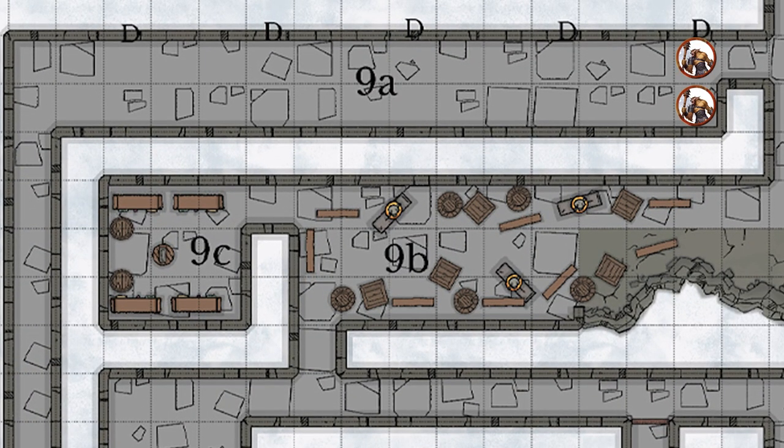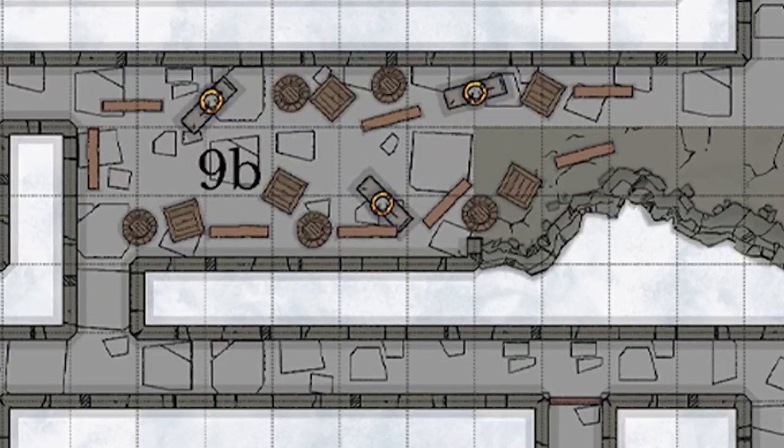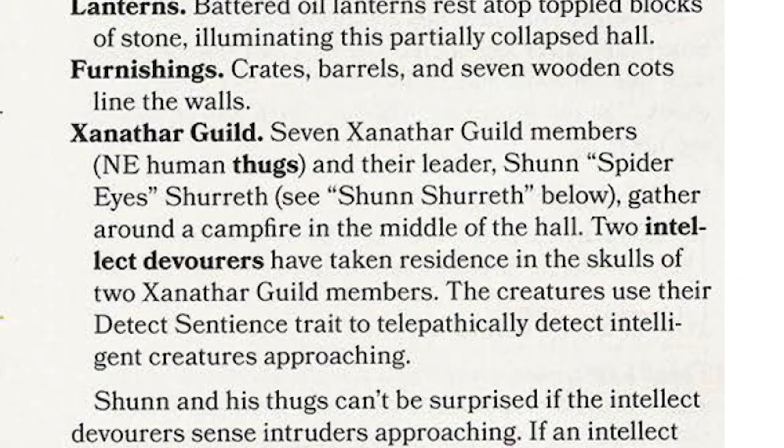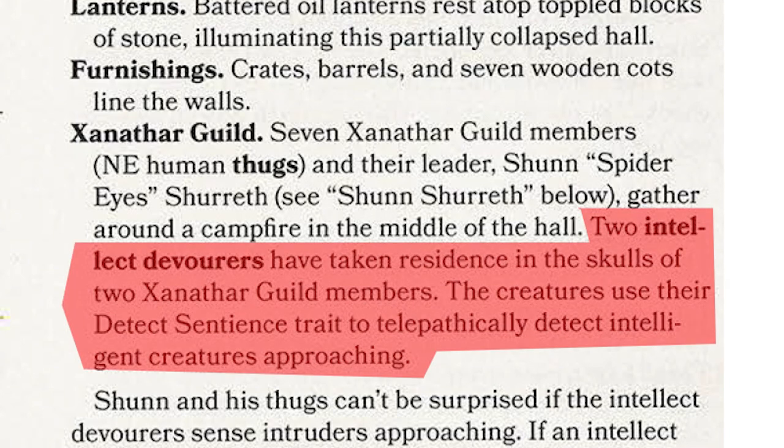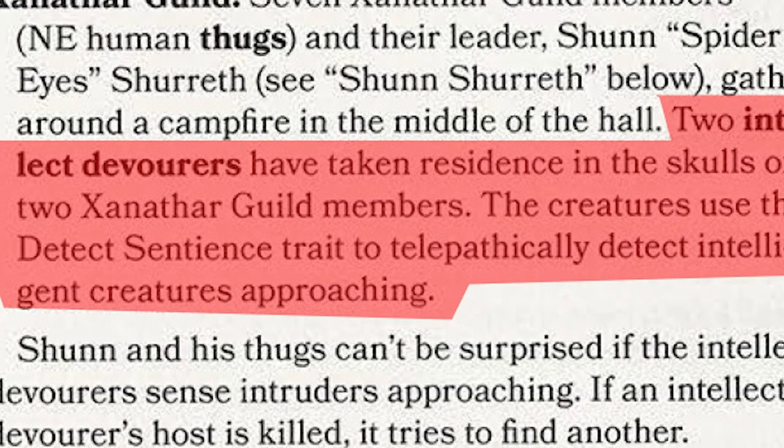Basically you have two bugbears at the eastern end of hallway number 9, and they look for the password. They found this in Room number 4 in the other Xanathar camp. They ask, how many eyes does Xanathar have? And the answer is, as many stars as there are in the sky. If they answer correctly, they're going to let them pass. If not, the trap is triggered and they go get help. In 9B, you have Shun, who is a drow elite warrior, and seven thugs that work with him. Shun is an interesting figure because he was cursed and has been half-transformed into a spider — he has eight red arachnid eyes, all sorts of fangs, and spider climb abilities.